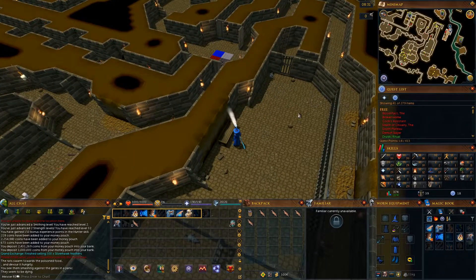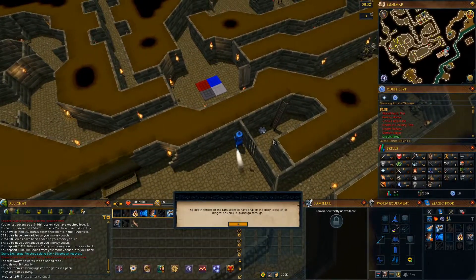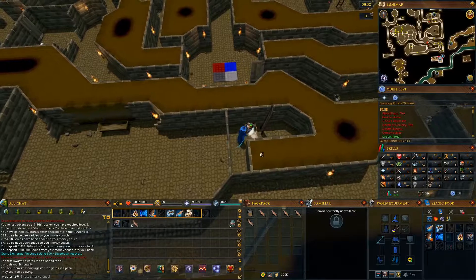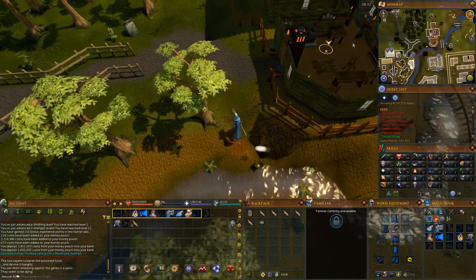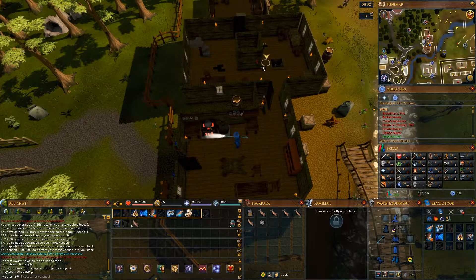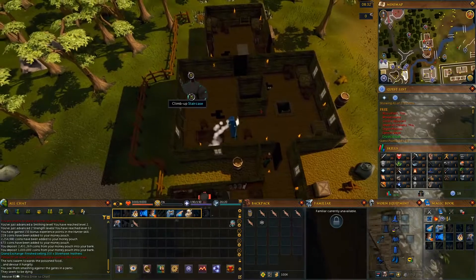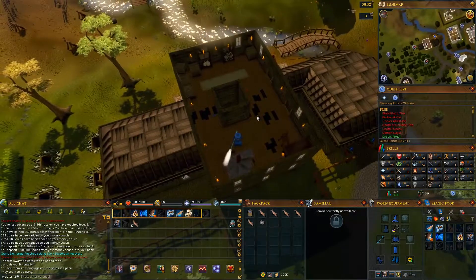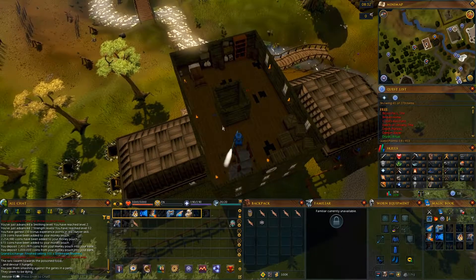Go through the west gate and pick up the white cog. Climb up the ladder and enter the clock tower. Go to the 3rd floor and place the white cog on the white spindle.